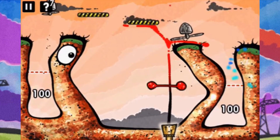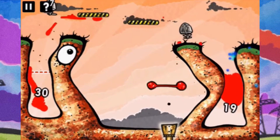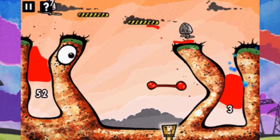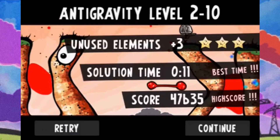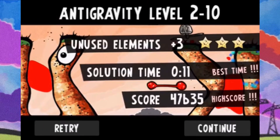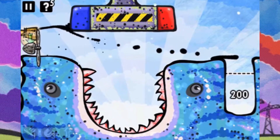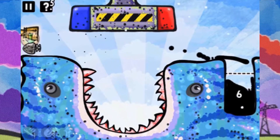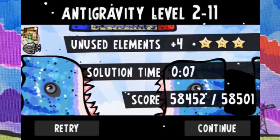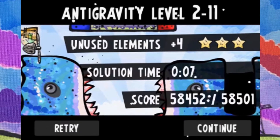Level ten was very, very hard — this must have probably taken around a hundred attempts to get right. You cannot use more elements, since the reference player specified three unused elements. Level eleven had the big magnet, and he was also using four unused elements. I was able to add another fan to make it even easier, since I only opt to go for three stars instead of going for high score.